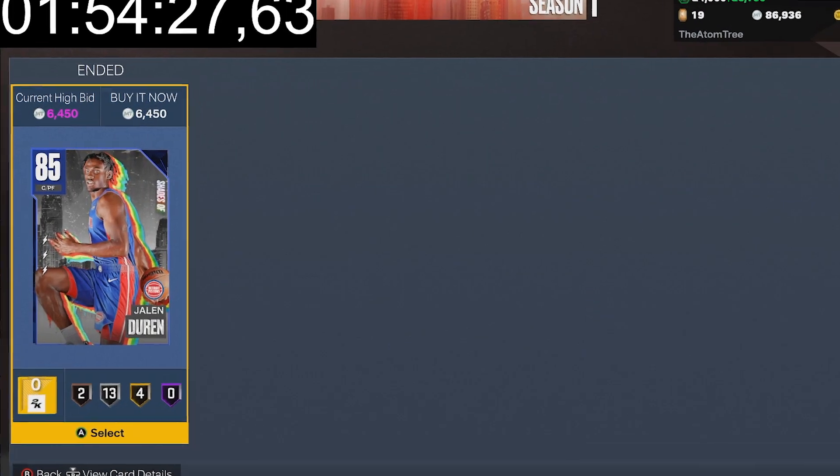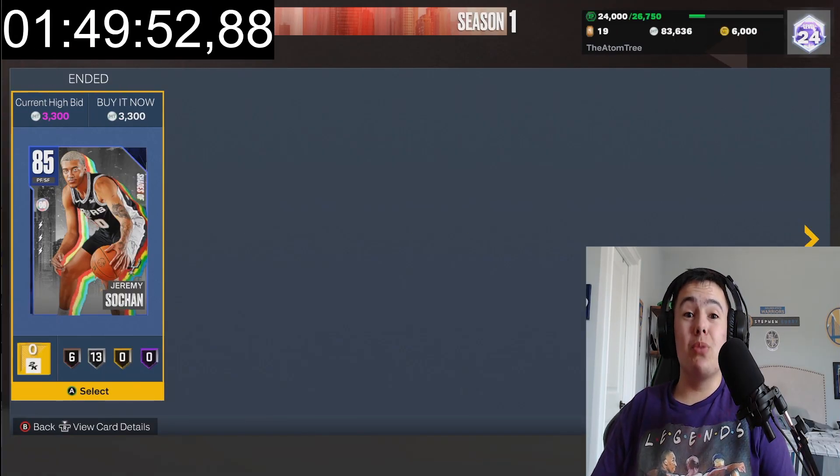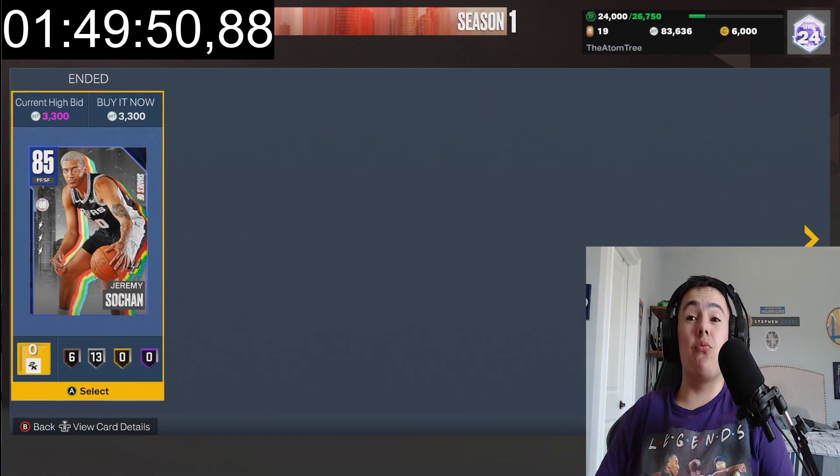Jalen Duren — that's a really good one, we'll take it — 6450. All right, so we got Jeremy Sochamp for 3300. That is a really good snipe.